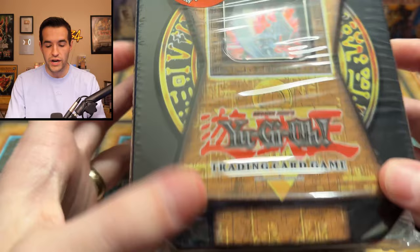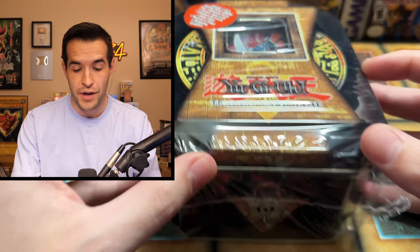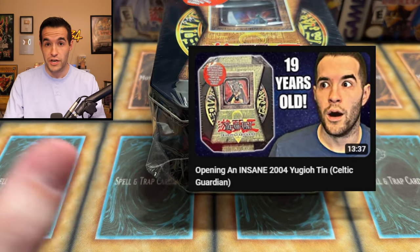Tim, once again, wanted to come back. He's testing his luck again after pulling insane in the Obnoxious Celtic Guardian tin — go check that video out if you haven't seen it. Tim also mentioned he had a YouTube channel last time and I forgot to link it until a few hours into the video, so I'm going to remember this time. If I forget, make sure to spam me in the comments or send me a message.